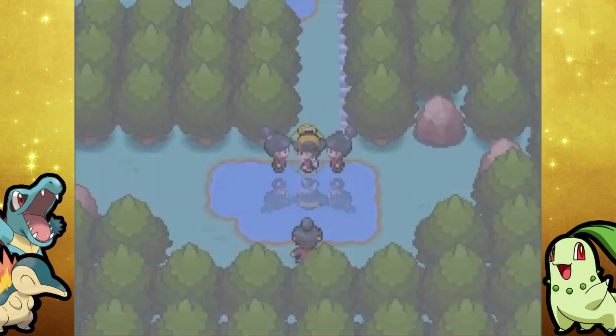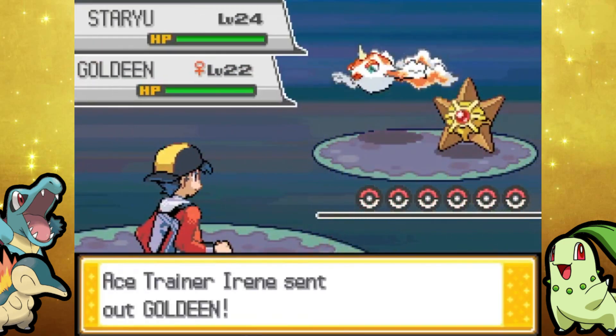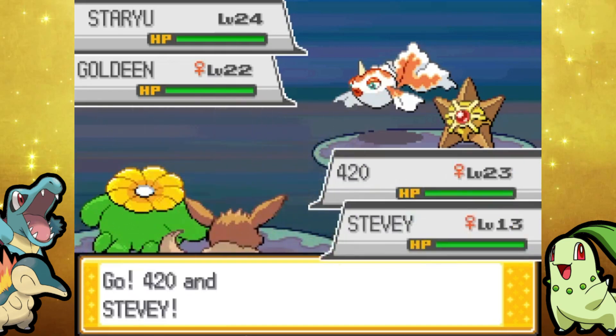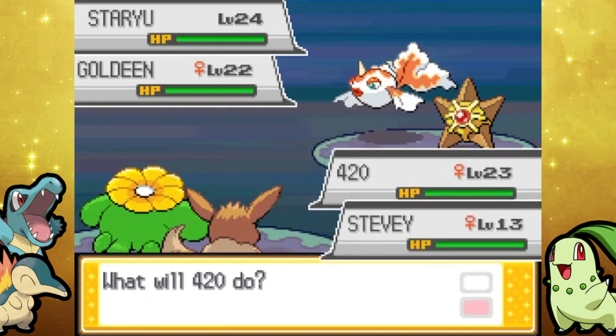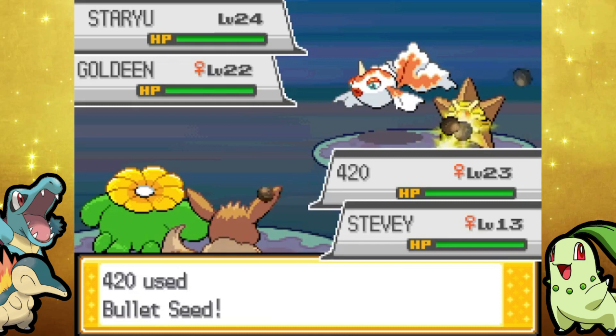Speaking of taking on people, here we go — we actually do have some trainer battles. I lied earlier apparently. They are Ace Trainers, so they've got some pretty cool mons like Staryu, which is sick. I still have Eevee up front — probably not the best idea. They're going for Camouflage — does that change your typing? Ground type. I'm actually fine with that; that means Bullet Seed is still super effective. I'm not sure what the typing is based off of or if it's just completely random.